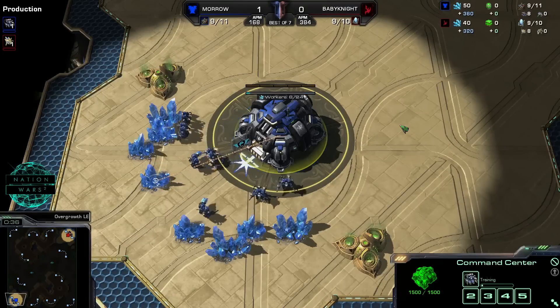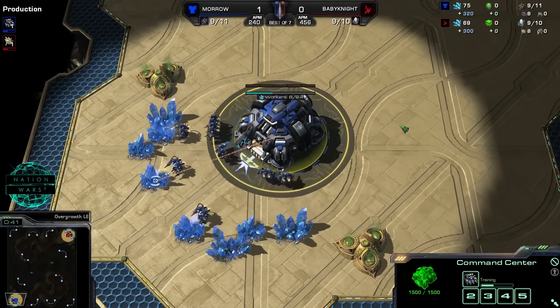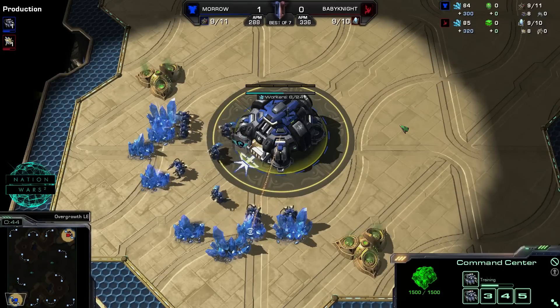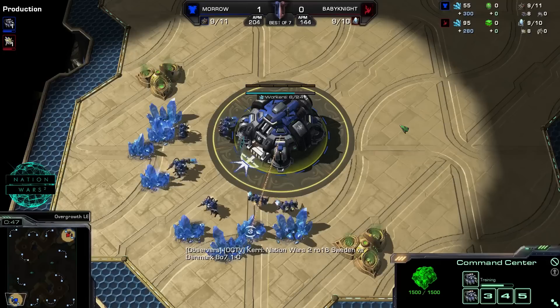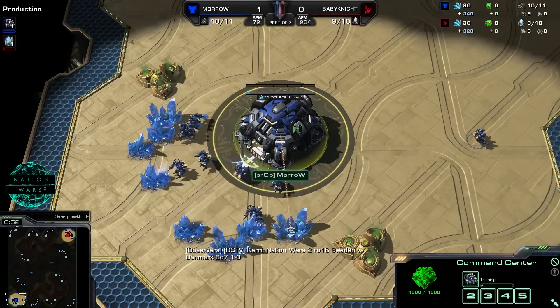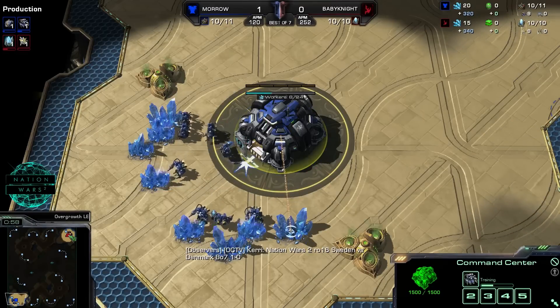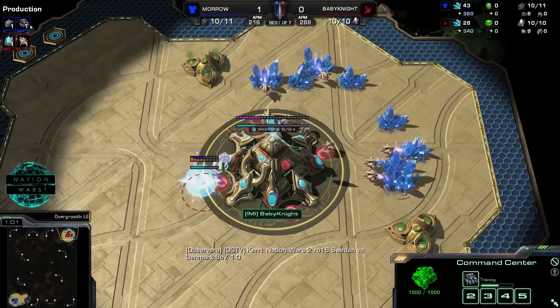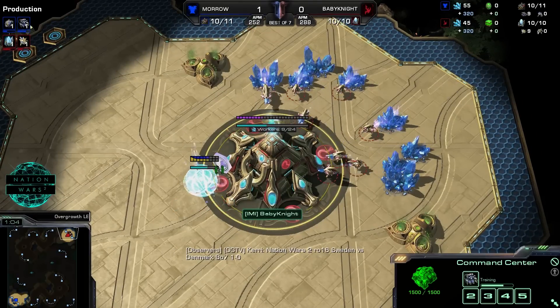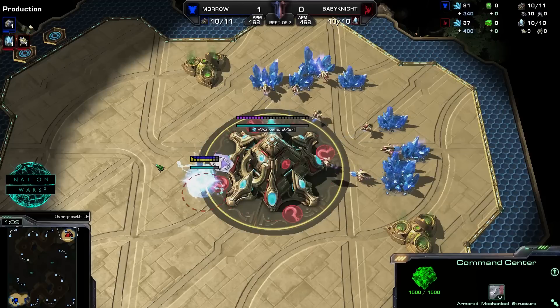Starting to the bottom left of the map, we have the starting player for Sweden. He already took down his first opponent — the Protoss player Space Marine — and now he's going up against another Protoss. We are in the round of 16 of the Nation Wars Tournament. It is Sweden versus Denmark, and here on Overgrowth, the second map to the top right, we have the second player for Denmark — it is Baby Knight, the Danish player.